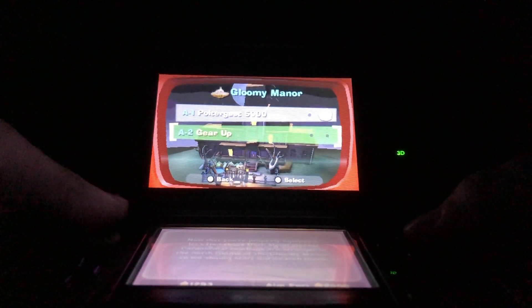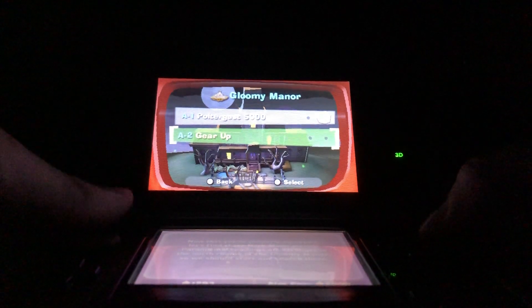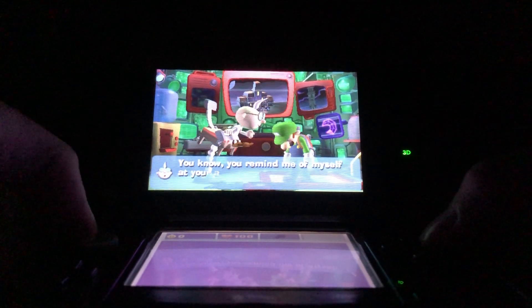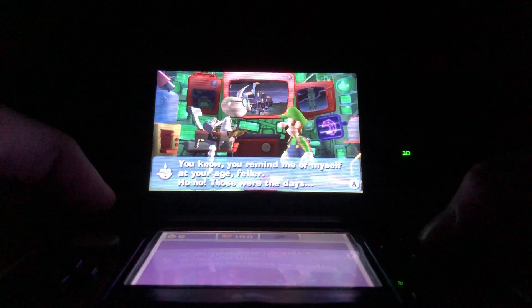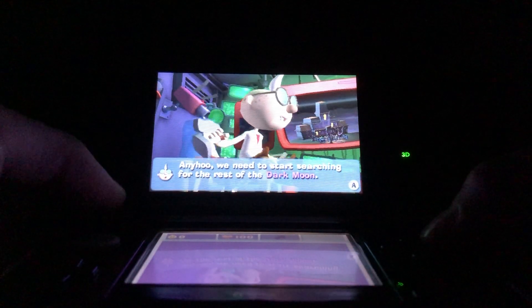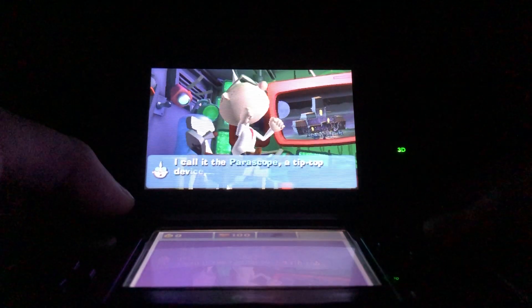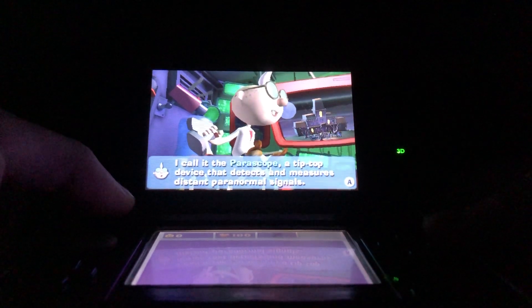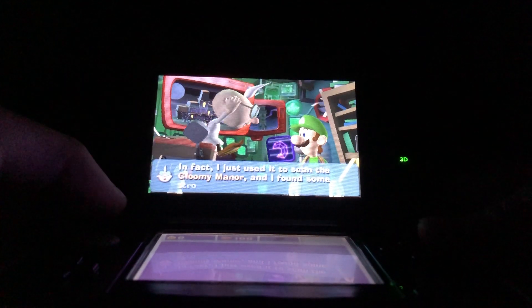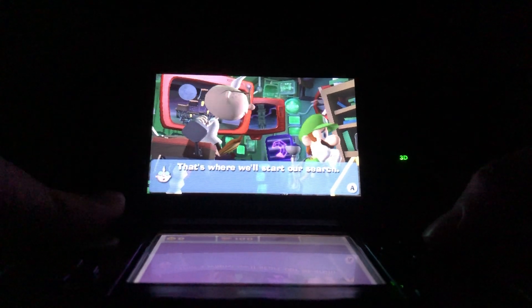Now that you're properly equipped, let's find those Dark Moon pieces. Paranormal readings are stronger in the north rooms of the Gloomy Manor, so we start our search there. Ready for some more action — you're courageous, you remind me of myself at your age, fella. Anywho, we need to start searching for the rest of the Dark Moon, because I've got the periscope, a tip-top device that detects a measured distance per number of signals. I used it to scan and found some strong activity in the north room — that's where I'll start.